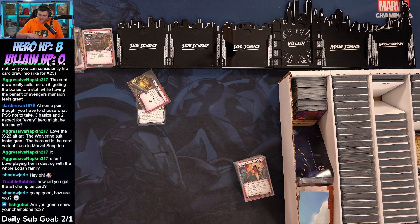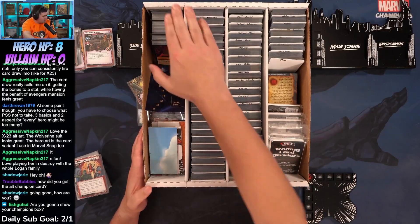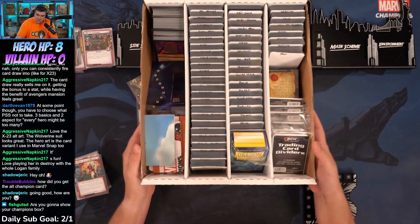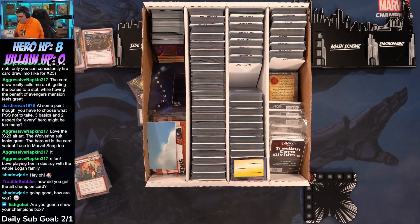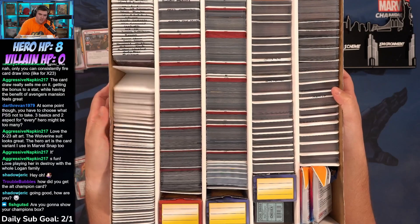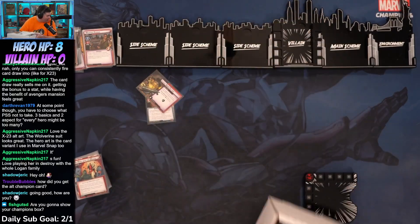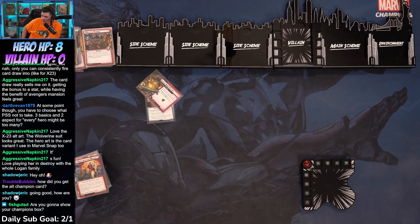Okay, everything's moving now. This is the champions box — this is the box that I have all the heroes in. I have Lorcana cards here and other stuff, but each one of these just has all the heroes in it, alphabetized in order. That's the one all the heroes are in, so I can just grab those. Then this big box over here has all of the aspect cards, villains on the right side, and modular sets on the left.